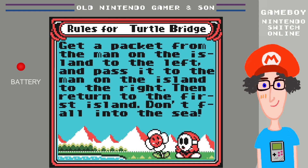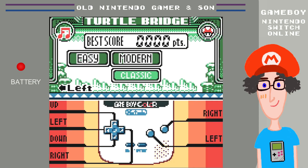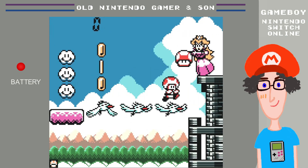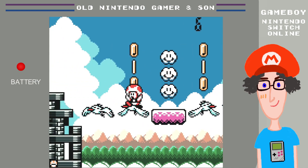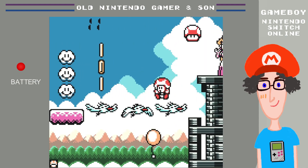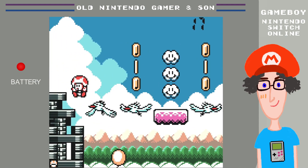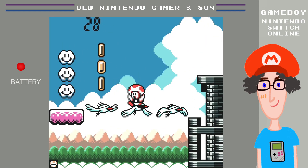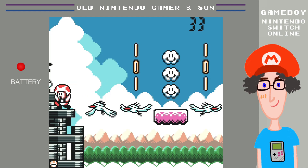Rules of Turtle Bridge: get a packet from the man on the island to the left and pass it to the man on the island to the right, then return to the first island — don't fall into the sea. Sounds nice and easy. In the modern version, watch the birds because they fall when the balloons come — we're dodging the balloons, because the birds peck the balloons.